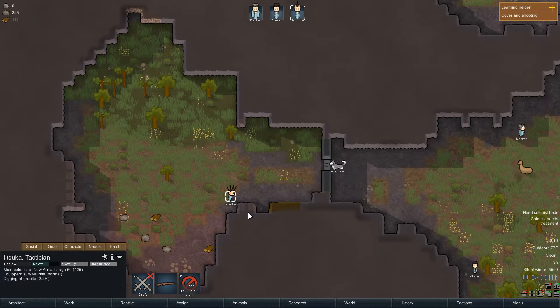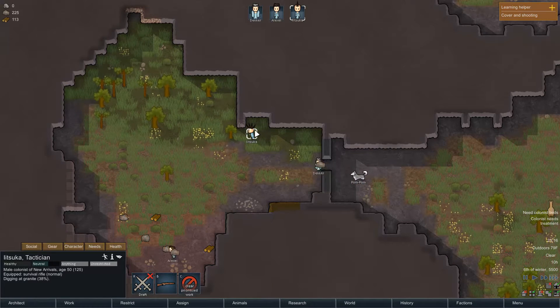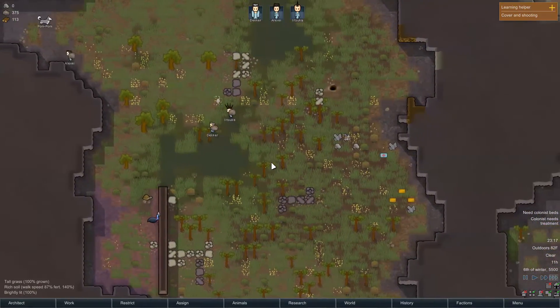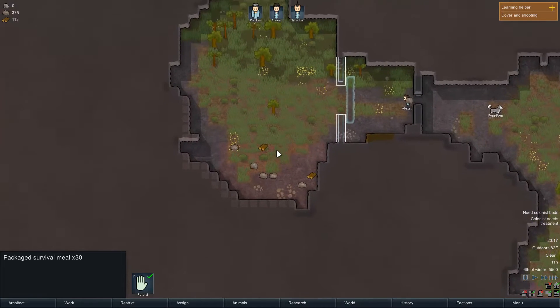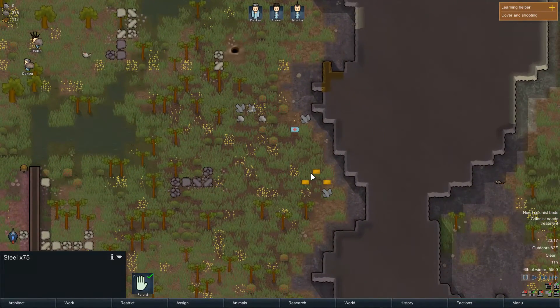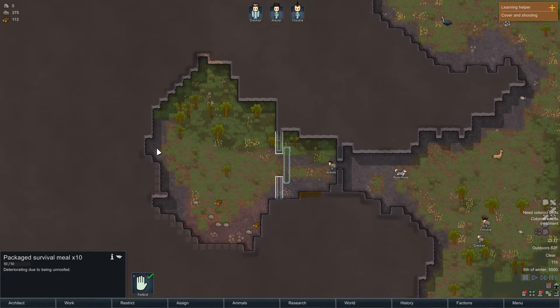Fast forward a bit. They're all pretty bad at mining, so Litsuka you'll be the guy who cuts this all down. We'll set up the second defensive line over here - three going both ways. We'll set up some sandbags for defense for the moment. Later we can get turrets and all sorts of great stuff, but for now it's a basic defense. We're going to want to eventually make a warehouse because these goods are going to deteriorate if left out in the open - as you can see, they're deteriorating due to being unroofed, exposed to the elements.